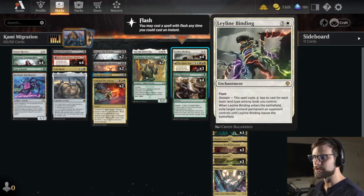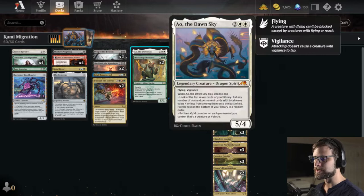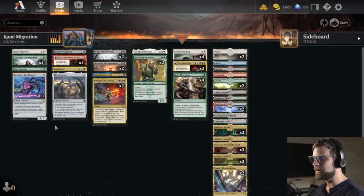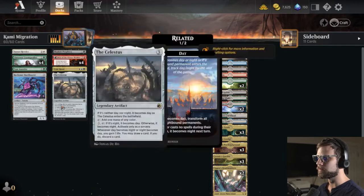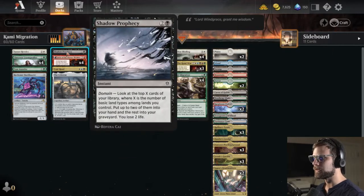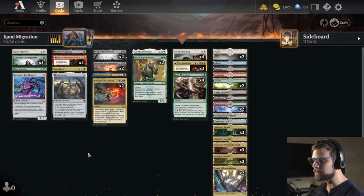Oh-Kagachi is flying, trample, 6/6, all colors, and when it attacks the defending player chooses a non-land card in your graveyard — you return that card to your hand and it gets +X/+0 until end of turn where X is that card's mana value. Some really powerful payoffs. With domain we use Leyline Binding, which you can get down to like two mana on turn two. We've got AO, Workshop Warchief as some nice mid-range threats, as well as Sheoldred.